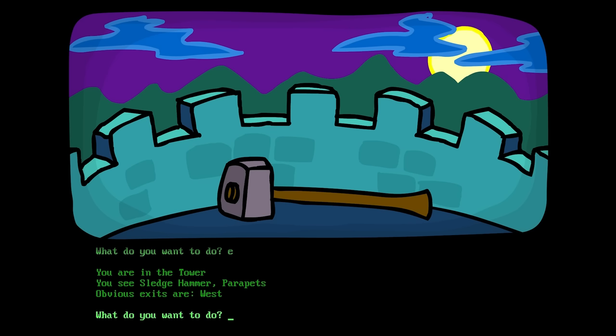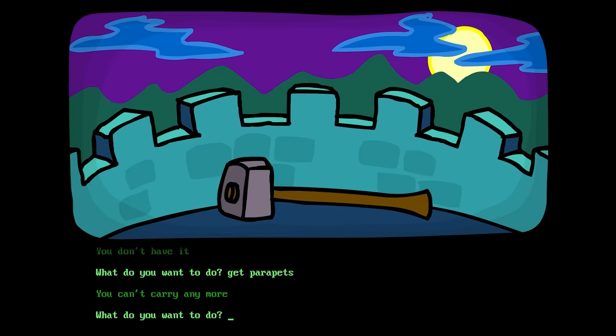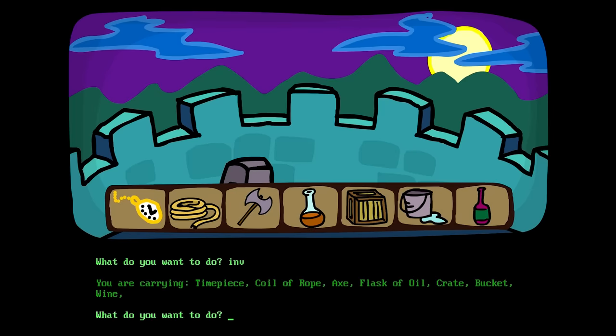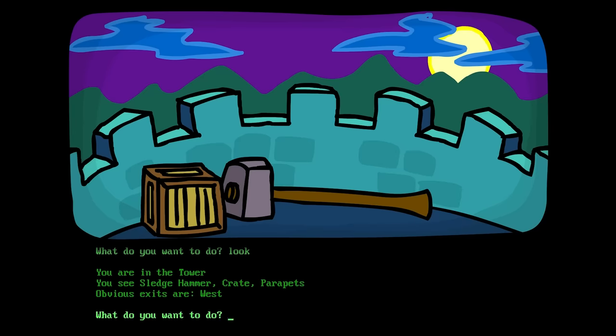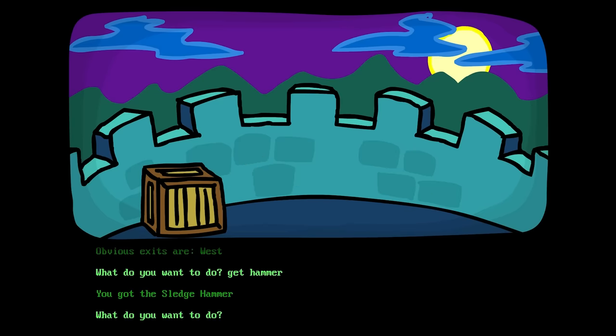Let's keep going east! You're in the tower! You see sledgehammer and parapets! Yes! Parapets — this is another thing that clearly inspired the Dungeon Man! Look parapets! You don't have it! Okay, get parapets! You can't carry anymore. Drop the crate! Get parapets! I don't see any parchment scroll! Oh I see — it's just looking at the first three letters! So why did you put parapets in your description if I can't do anything with them without you thinking it's a parchment scroll?!